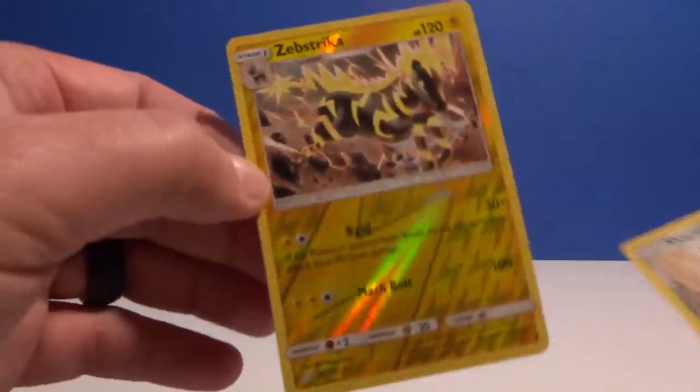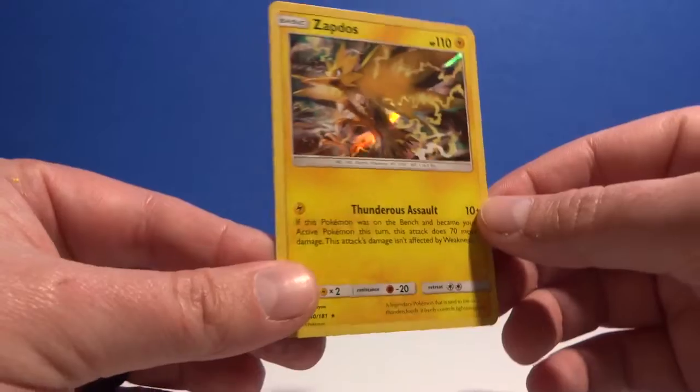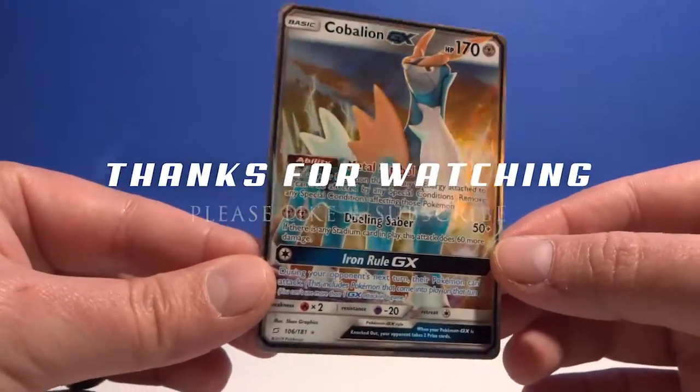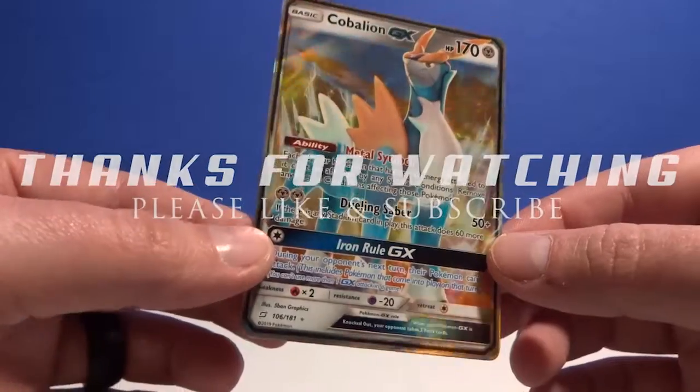For reverse hollows: Sevastrica and Skarmory. For a rare hollow: Zapdos. And of course the ultra rare Cobalion GX. All right, that's it for this video — thanks for watching, please like and subscribe and I will see you guys next time. See ya!